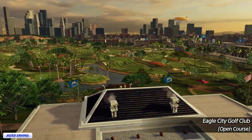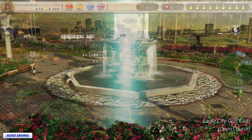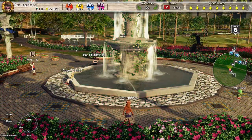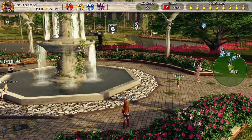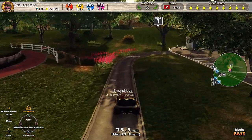Welcome back everybody. It's more Everybody's Golf on PlayStation 4. We're going to play Eagle City, the Outward 9. It's the online course today. It just happens to be Championship Tees and Mega Cups, which I haven't set a score for. Nice bit of serendipity going on today.